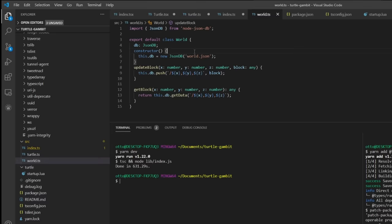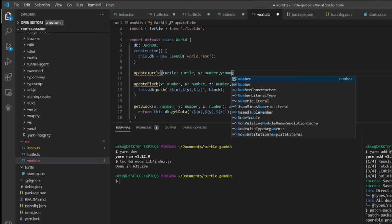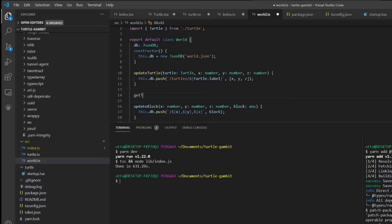In addition to storing blocks, we need to store where the turtles are. If the program shuts down, it has to remember the x, y, z of all turtles so they don't reset to 0,0,0. I'll make an `updateTurtle` function that takes a turtle object, x, y, z and pushes an array. Then a `getTurtle` function that returns a list of three numbers.